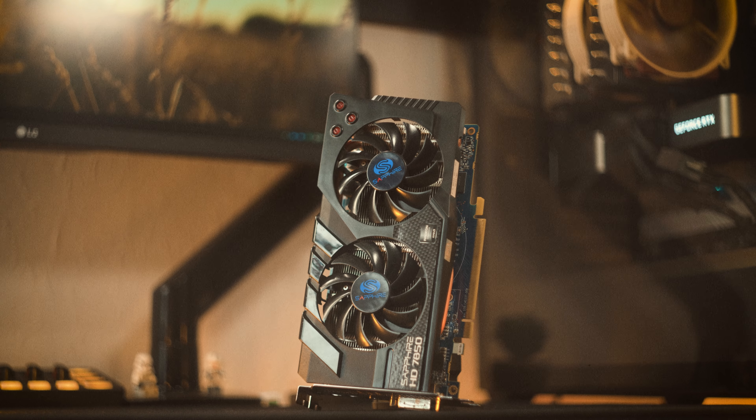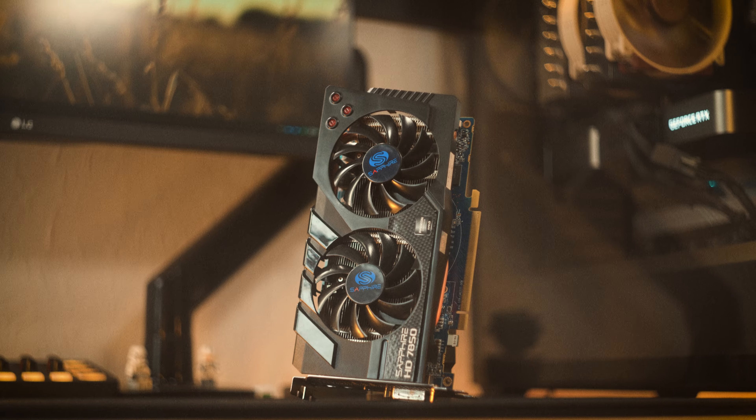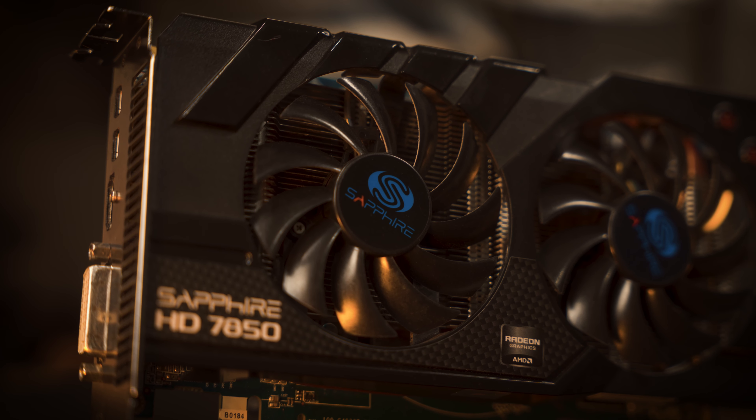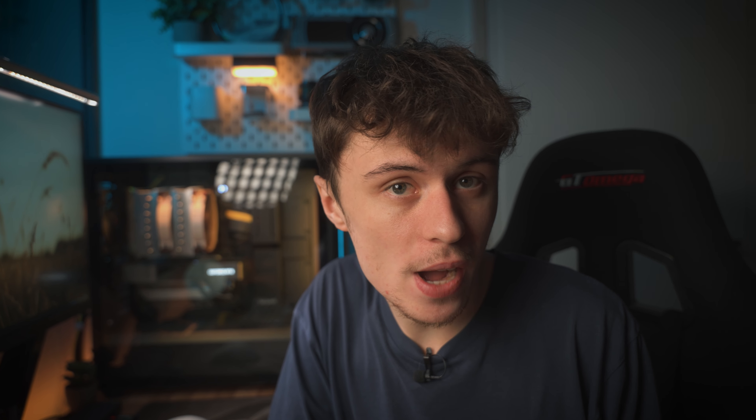I've certainly tested faster cards on this channel, but credit where credit's due — the 7850 did at least start every single game I wanted to test today. But that's where its victories end in games like Cyberpunk, God of War, and Spider-Man, because the performance is below 30 FPS and that's not playable. You could improve frame rates by enabling FSR, which is somehow supported on this GPU, but this will degrade visual quality even further, especially at 1080p on low settings.